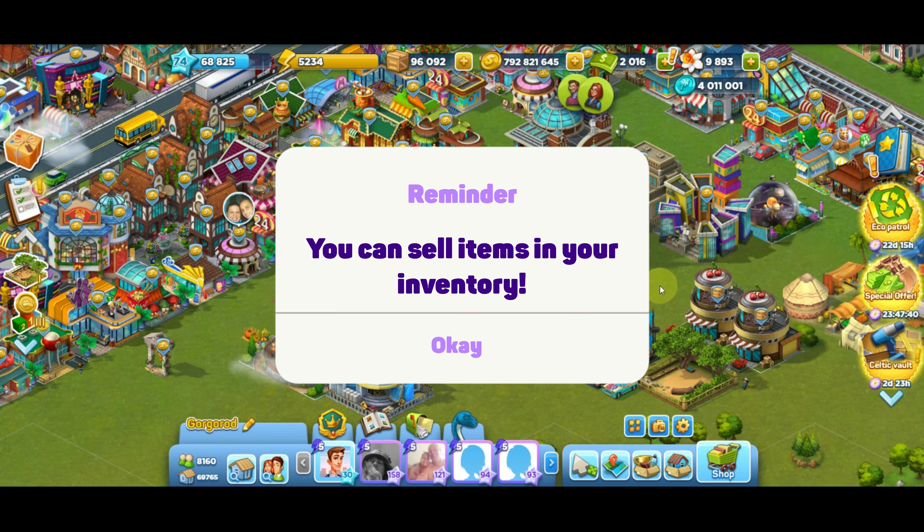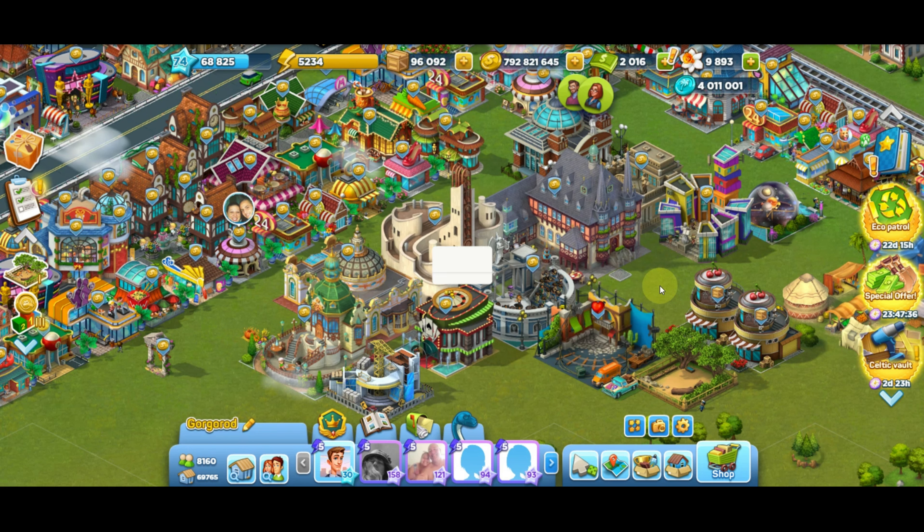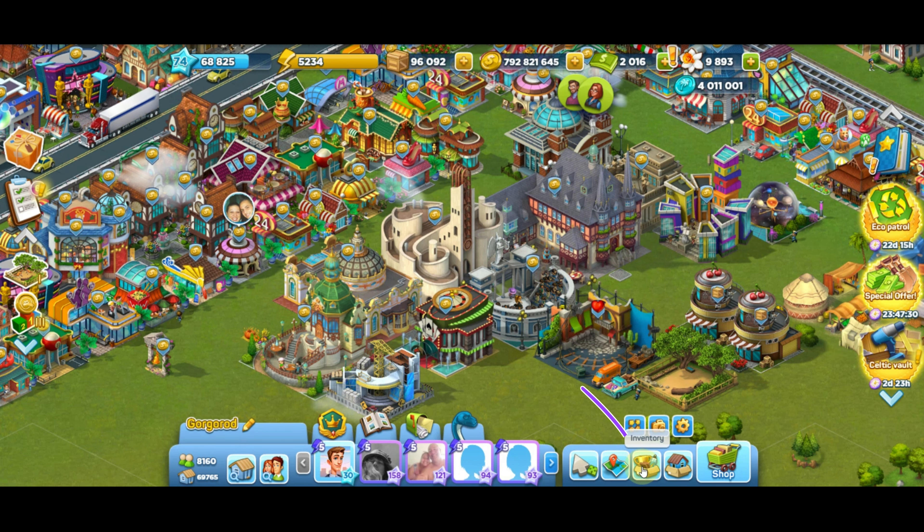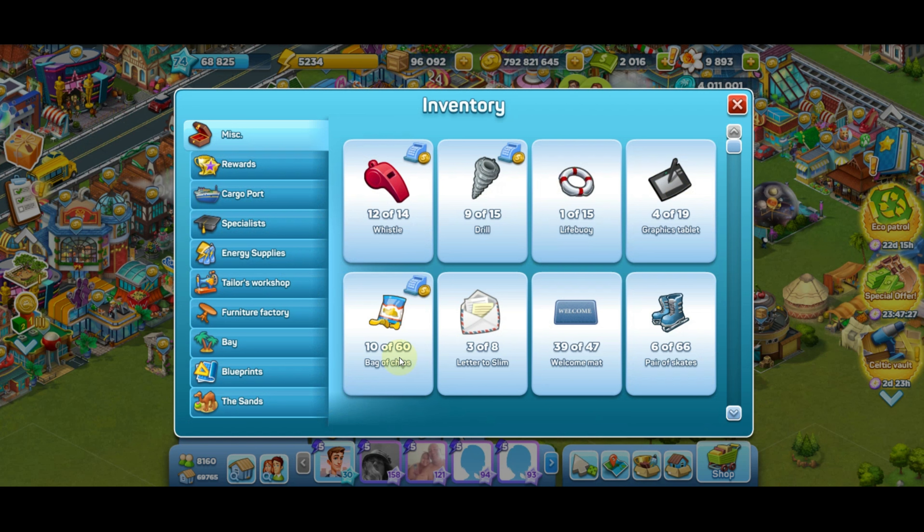Hello Mayor! Do you know that you can actually sell some of the items in your inventory? Let me show you how to do it. First, go to your inventory by clicking this button here. After opening it, we can see our inventory and some of the items have a special sign.